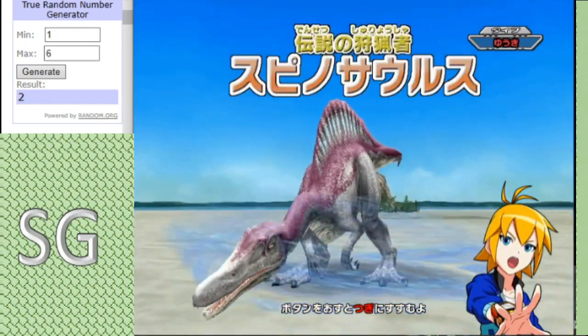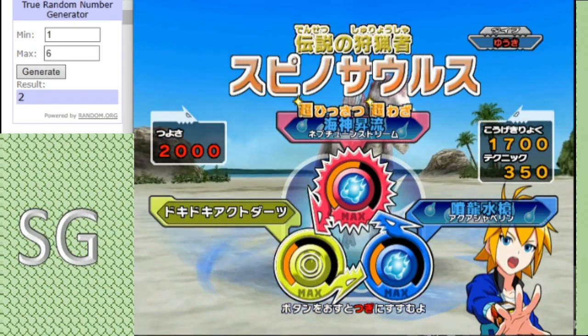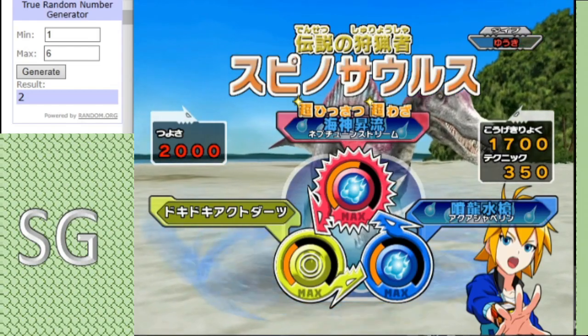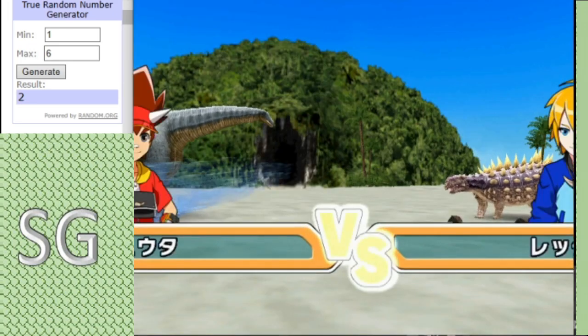Backing up Super Cychania, we have the Spinosaurus heroic type with a moveset of Neptune's Stream, Aqua Javelin, and Alpha Dark — an interesting moveset. Remember, Neptune's Stream will be controlled by me, so there is a risk of human error, because I'm not perfect at that, I will admit.